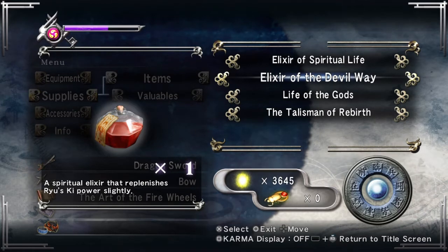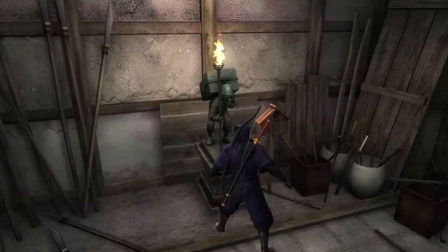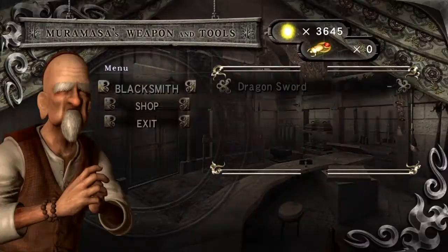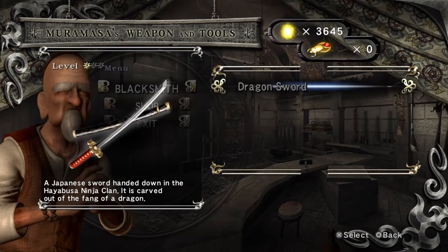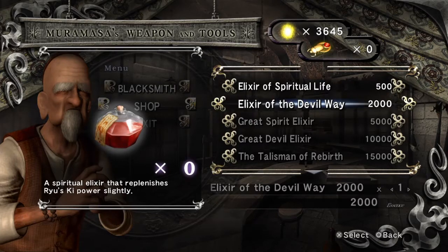Okay, so that refreshes my nimpo. I remember dough is way, and I think jutsu is art. So we've found our shop. Can we upgrade the sword? No, we don't have enough. But we can buy health, that's pretty cool.